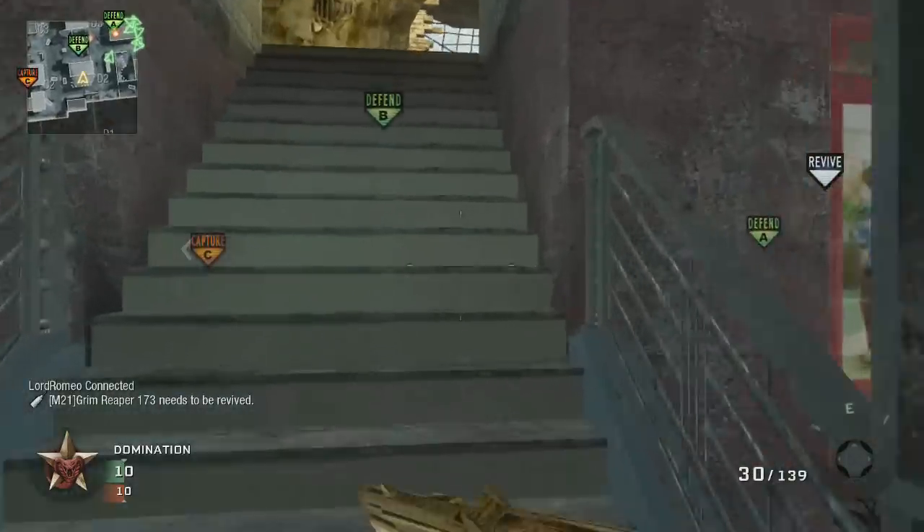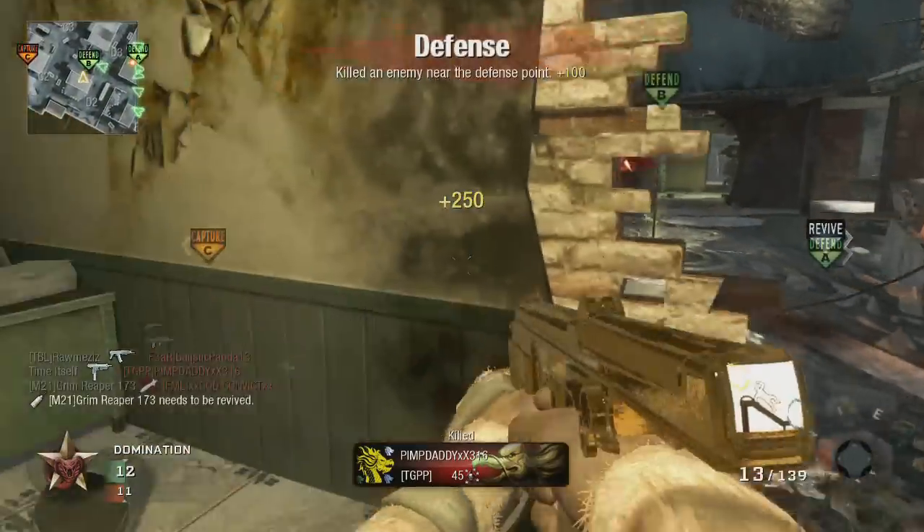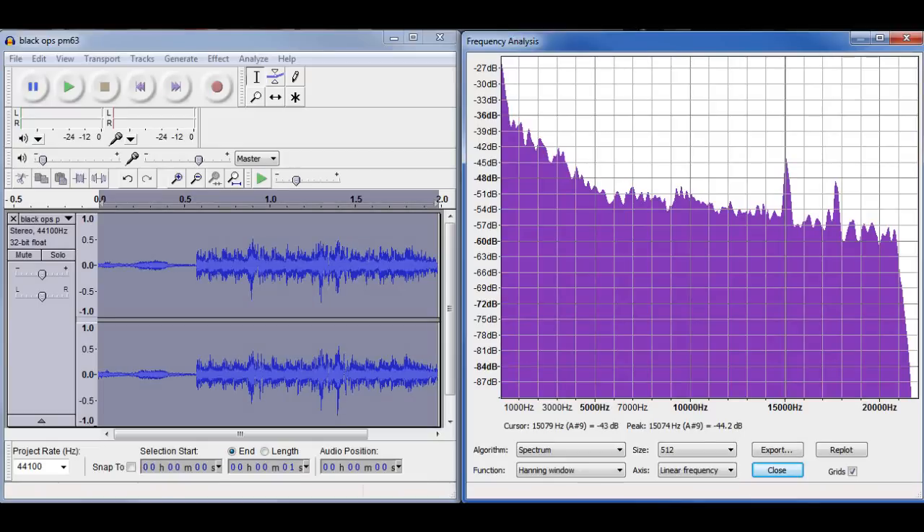So the PM63 isn't bad, but let's have a listen. Let's go ahead and take a look at that in Audacity. You've got the general waveform on the left, and then the frequency analysis on the right. It kind of breaks things down by pitch — really low pitches on the left, really high pitches on the right. It pretty much covers the entire audible range. And you'll see there's kind of an odd peak in there, at about 14,000 hertz. It's not too pronounced here, but let's keep going and look at some other guns.